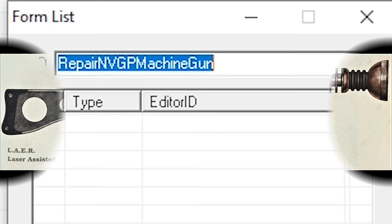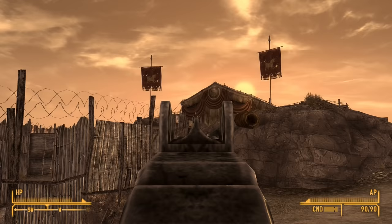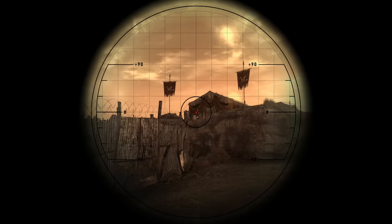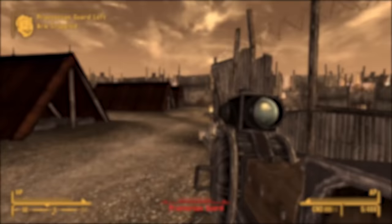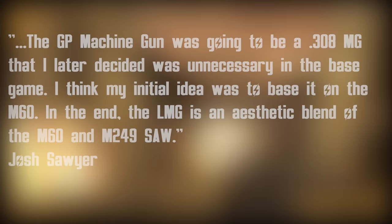There's a repair form for a cut weapon called NV-GP Machine Gun, which stood for General Purpose Machine Gun. Josh Sawyer revealed more about the weapon on Tumblr: the GP Machine Gun was going to be a .308 MG that he later decided was unnecessary in the base game. His initial idea was to base it on the M60, but in the end the LMG is an aesthetic blend of the M60 and M249 Saw.